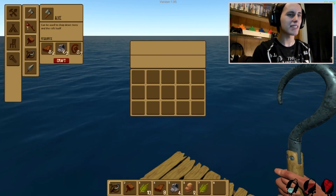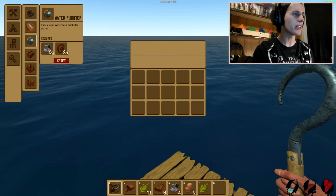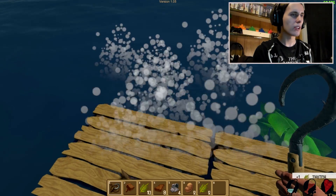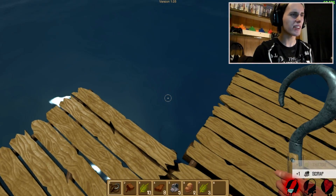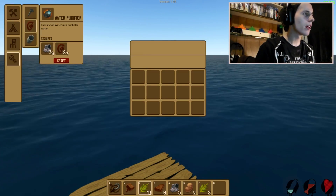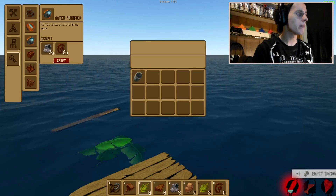Right now I'm gonna die as is — I have no water and I'm about halfway on food. I don't even know what I need for a water purifier. I need one rope. What is rope? Where do I get rope? Okay, I got that — maybe this is rope, looks like leaves though. I thought I was hearing something, I gotta turn the game up louder. Water, water everywhere but not a drop to drink. I got rope, I got tons of rope, I got enough for an empty tin can. I think I can do this — I may actually pull this off. I need some more scrap. Please game, don't kill me now. I'm so close to actually getting something to survive.